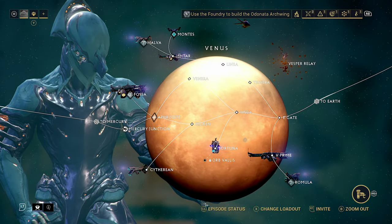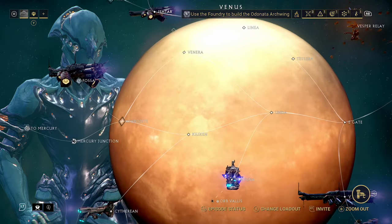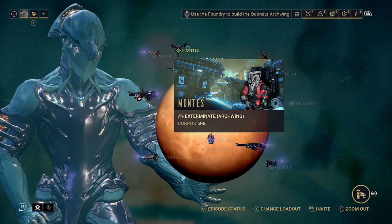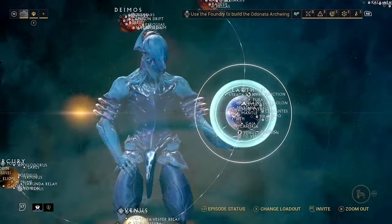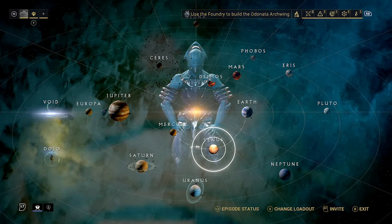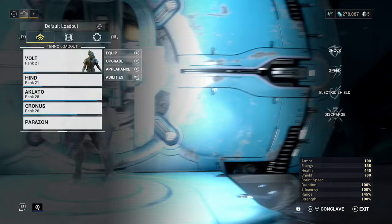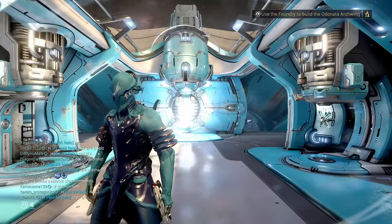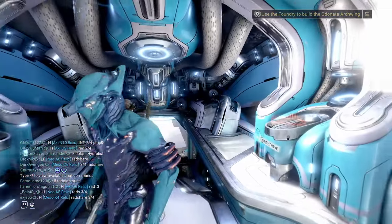This will unlock the ability to do these missions. You can see it says Archwing on the end - Archwing Exterminate. Once we have got the Odinata built, we do need to start going on some of these missions; these will level it up and start dropping the mods. I don't know if we actually have an Archwing weapon though. Because we haven't built it yet, we don't actually have the field to look at the weapons. We'll get that built and then continue from there.